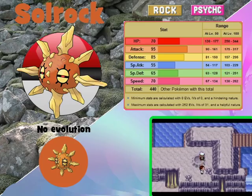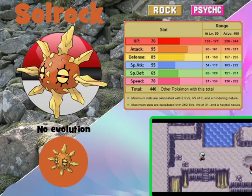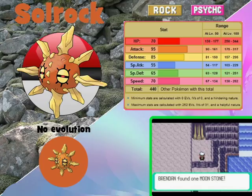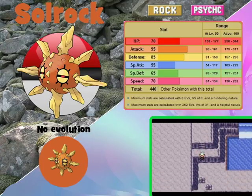In Meteor Falls you can find Solrock, which is a dual Rock/Psychic type. It works better as a Rock type than as a Psychic type, but it works even better in double battles together with its counterpart Lunatone. You will see a good example of that later in the game.